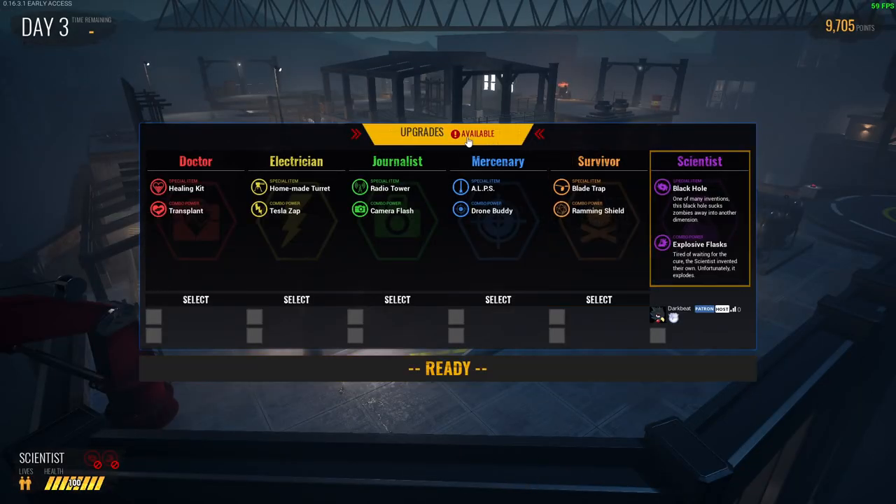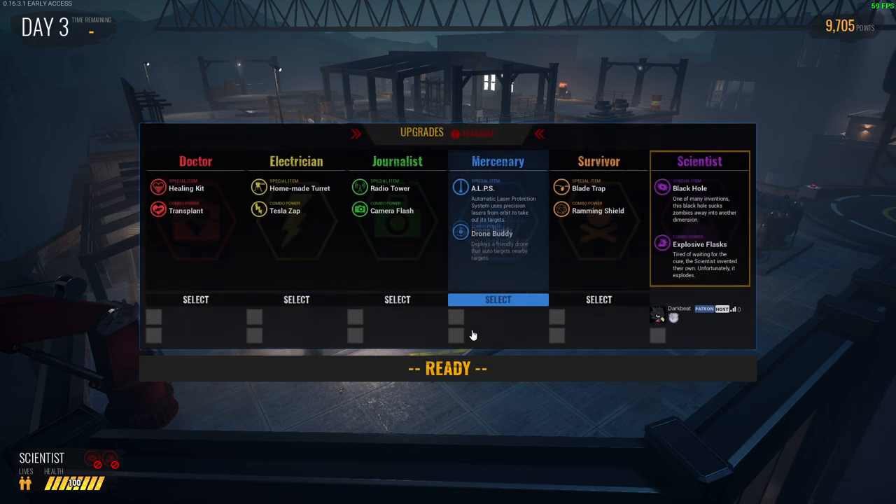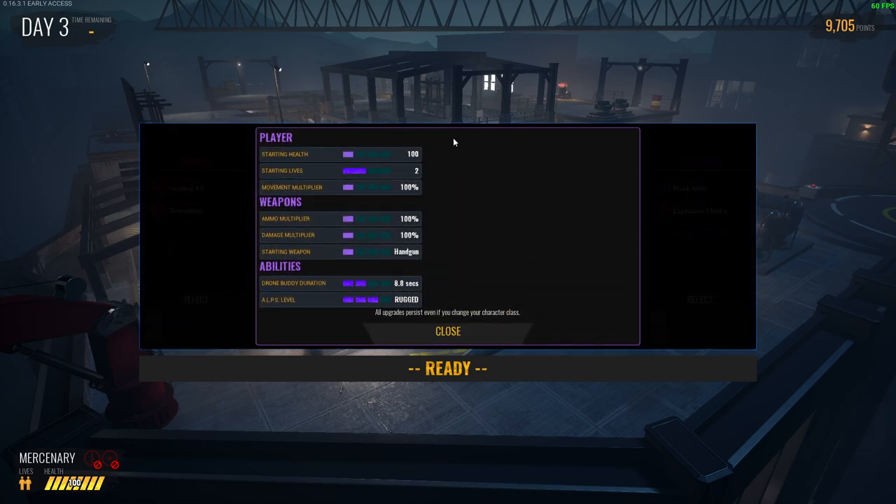There are six different classes of survivors for you to choose from. You can freely switch between them after each round, but teams cannot have more than two of each class of survivor. Each survivor has two separate abilities: a special item and a combo power.